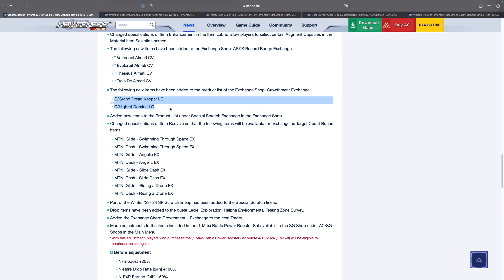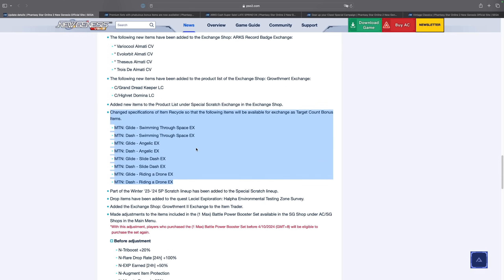They've also added more LC capsules in the Growthman Shop — Grand Dread Keeper LC and High Red Domina LC. There are also some items I really want, such as the Motion Dash Angelic and the Motion Glide Angelic EX. However, it says here that specifications changed so these items will be available as target count bonus items, but they also added new items in the product list under special scratch exchange. I'm a little confused whether I need to spend AC or if I can use special scratch tickets to get these EX variant items — I'll check in-game once servers go live.